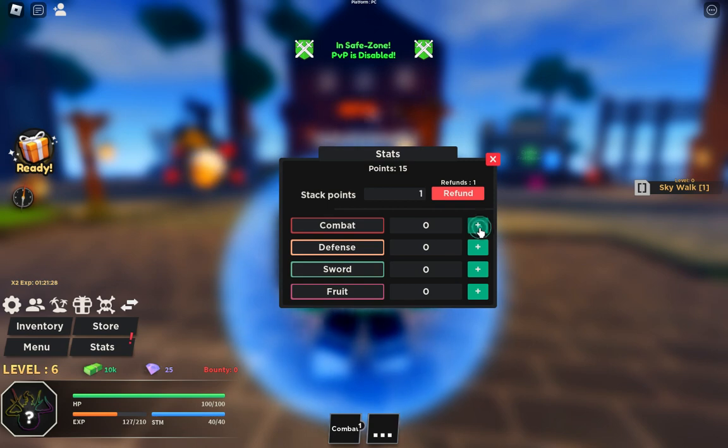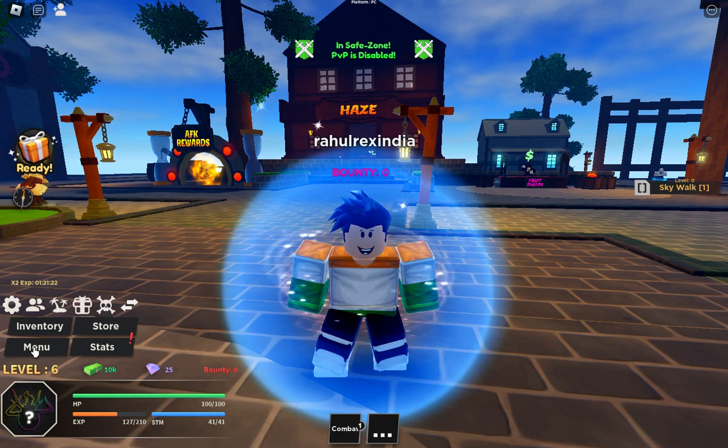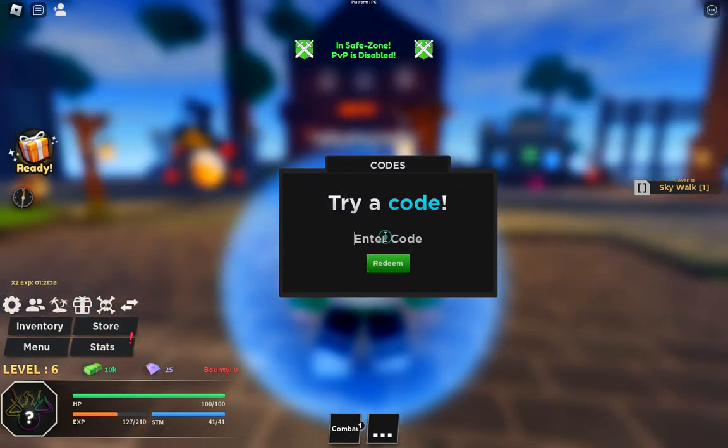To redeem a code, go to the menu and you can see the gift icon — click on that and enter your code. Some codes are group-only, so you'll need to join their group first before you can use those codes.